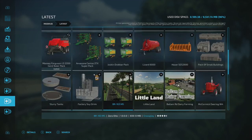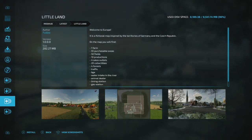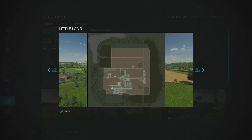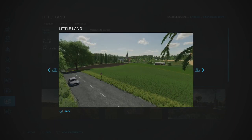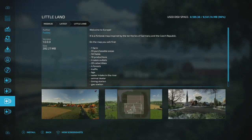Little Land is a new European map by Budzo — a fictional map inspired by Germany and the Czech Republic. It looks really nice with forestry on the outer edges and farming in the middle, kind of a hedgerow tight setup. It's 282 MB, which is pretty big for console players.